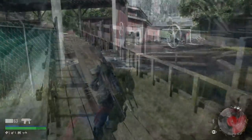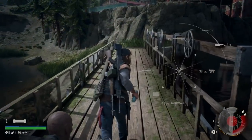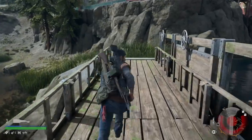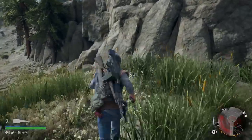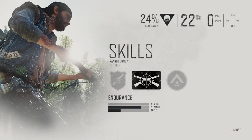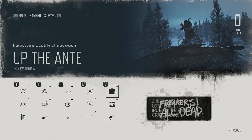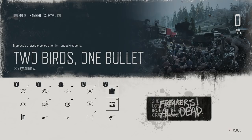First of all, weapons, gear, and skills. There are almost 700 Freakers and you need to make every bullet count in order to barely scratch the size of this Horde. Best skills for this particular Horde are basically almost all the ones of the ranged skill tree, but most importantly 2 Birds 1 Bullet and Up the Ant, which are pretty much self-explanatory.